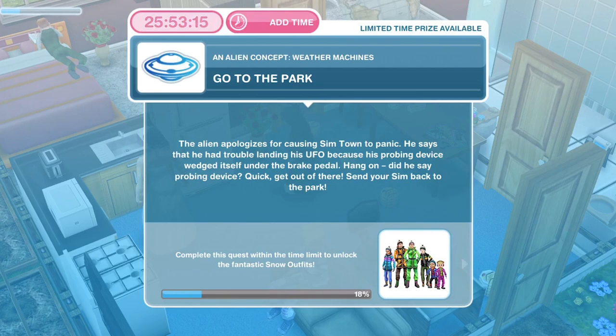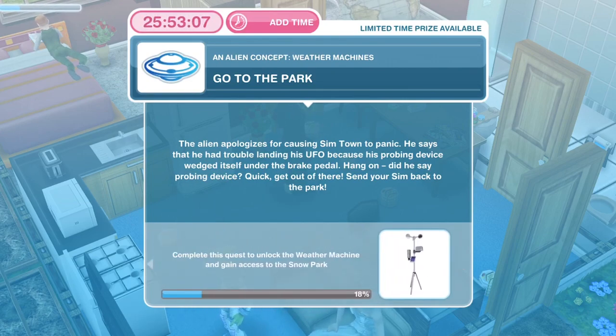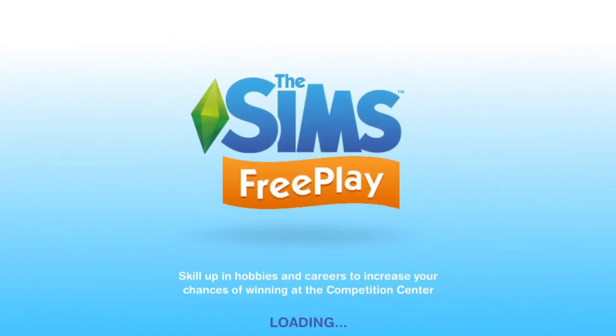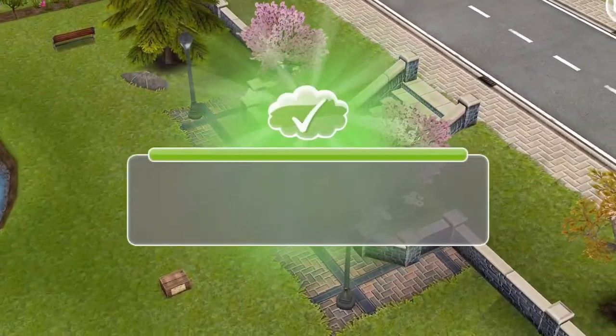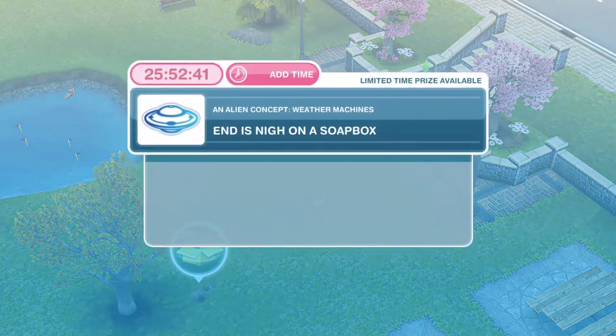Now we need to go back to the park. The alien apologises for causing Sim Town to panic — he had trouble landing his UFO because his probing device wedged itself under the brake pedal. Send your Sim back to the park via the town map, go into your Sim Tracker, whistle over a Sim, and that task is completed.